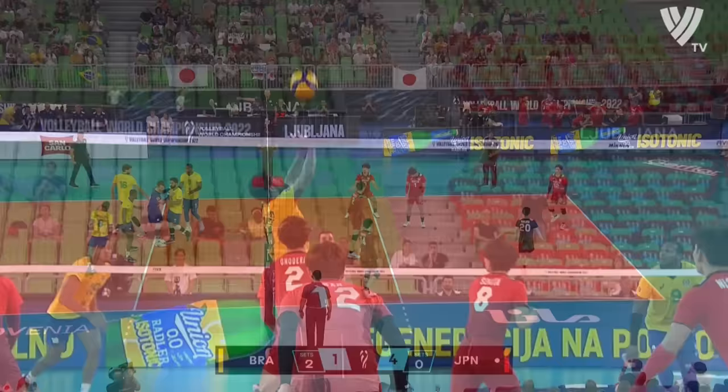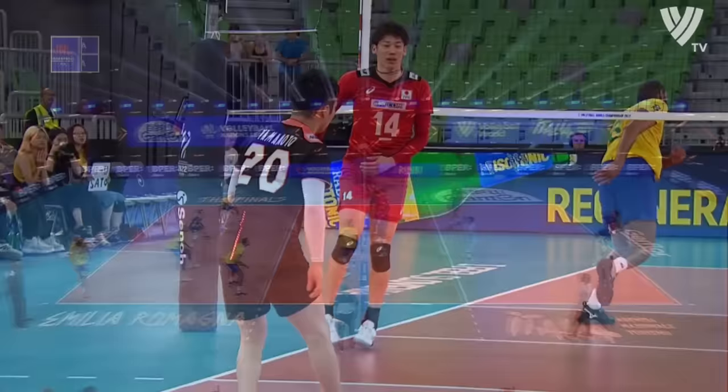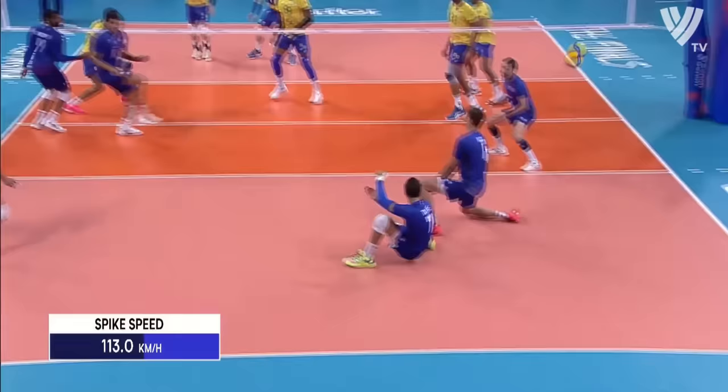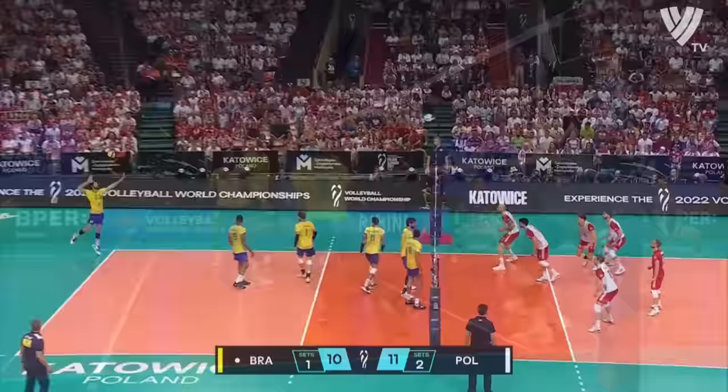Thales picks that up with a really nice pass. Fernando goes backside with the set and Wallace finishes the job. Really, really good pass from Thales — oh, it was an amazing pass. France take the point. Wallace arrives — that's a thumping hit! It gives France some thinking to do. Ingerpeth just watches that.